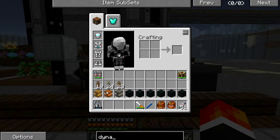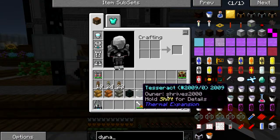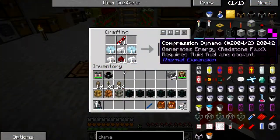I've already got the still, the fermenter, and the squeezer set up. I've got some Tesseracts. I just need to craft this compression dynamo, and then we should be good to go. So here is some compression dynamo - twelve.